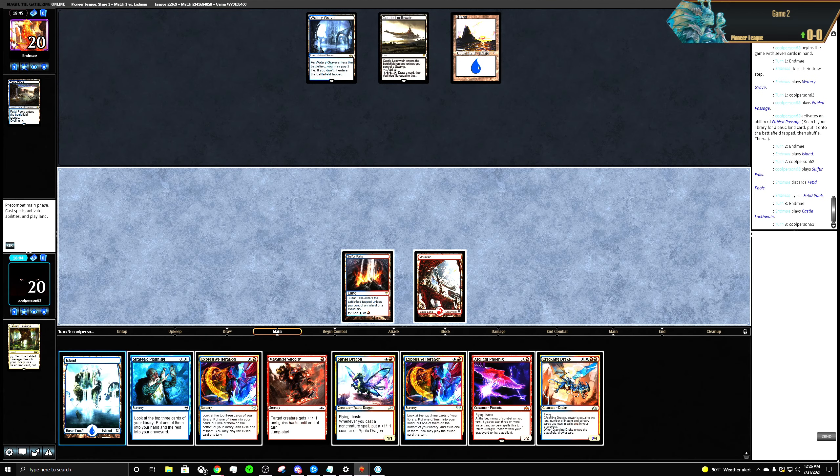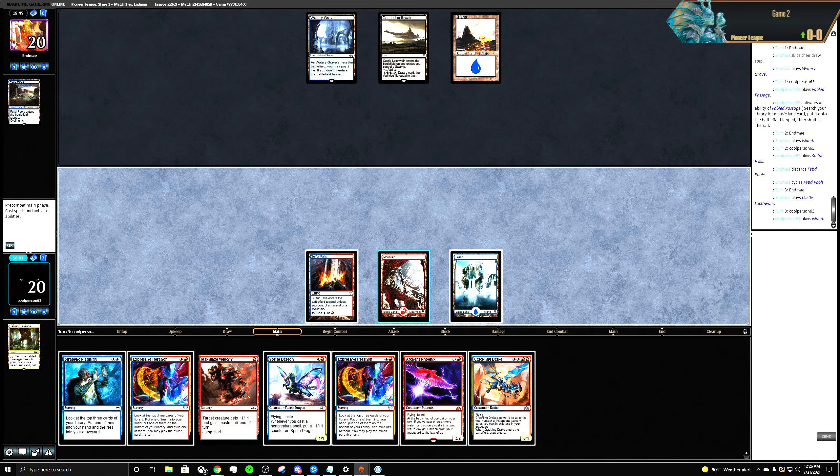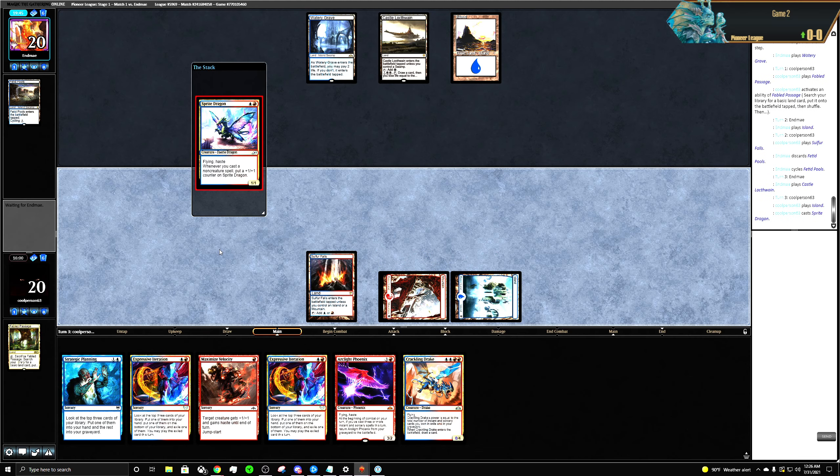Especially now that we have the Arclight Phoenix, we have backup pressure. Let's play the Sprite Dragon and see what happens.